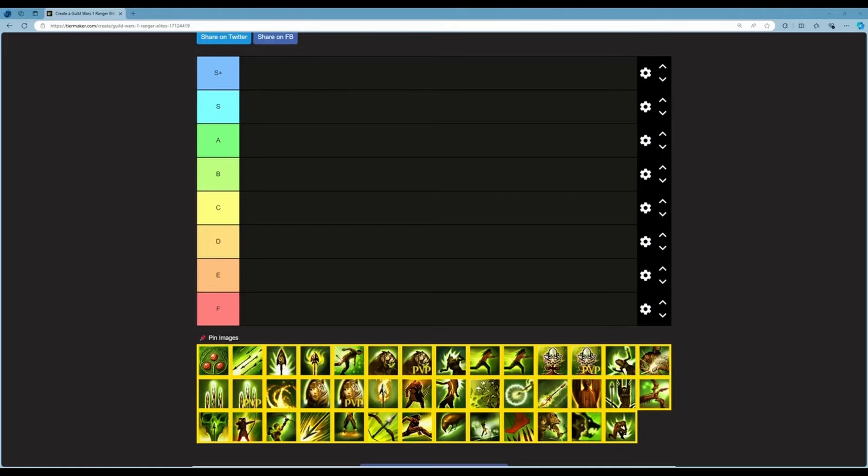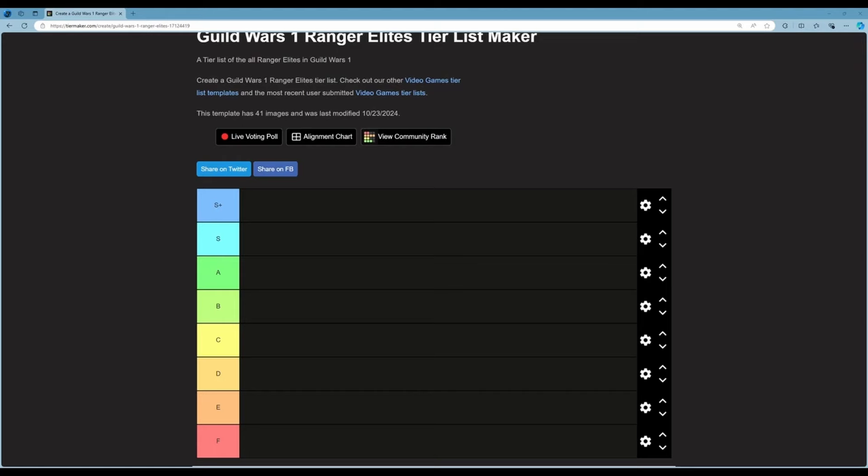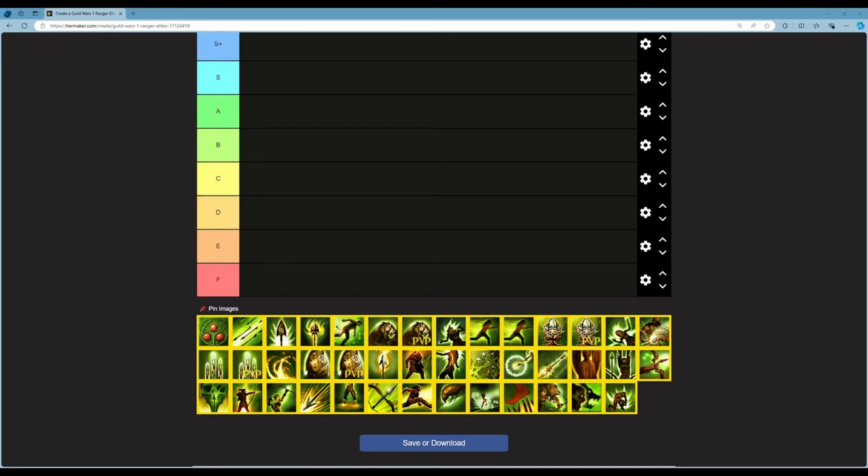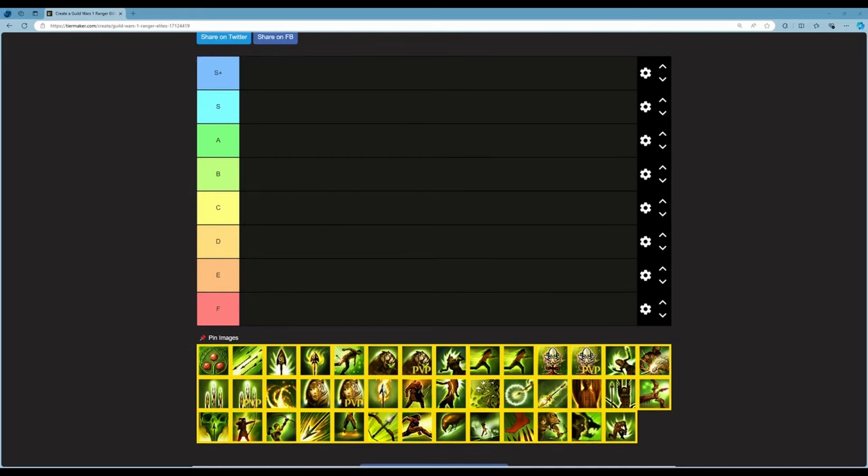Hey guys, welcome back to the channel. Today we have the final tier list — well, possibly the final tier list — for Ranger elite skills. Ranger is the last profession from Guild Wars 1 that I know a lot about, so that's why I'm here to talk about them. I could do Mesmer and Assassin, which are the last two I haven't done, so let me know down below if you want to see those two videos.